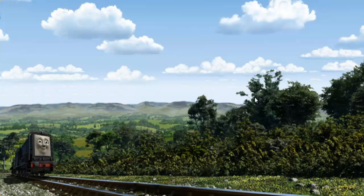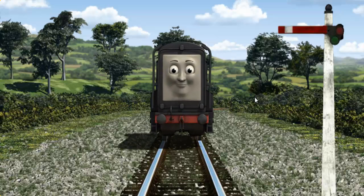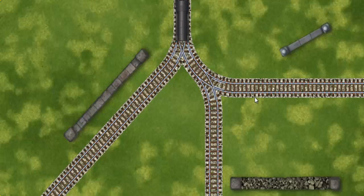Diesel set out for Farmer McCall's farm. Suddenly, Diesel had to stop because of a broken signal. He needed to go a different way. Show Diesel the track that goes nearest to the shortest wall.